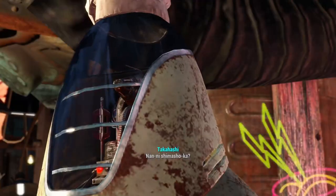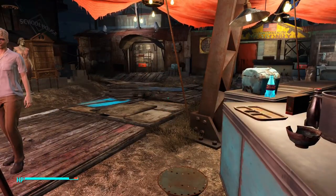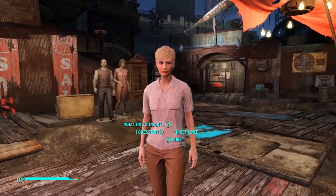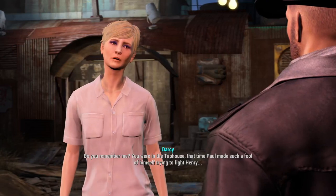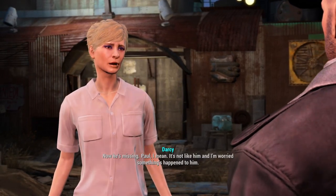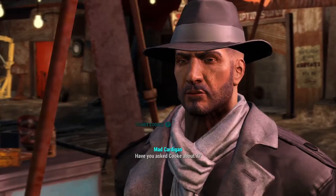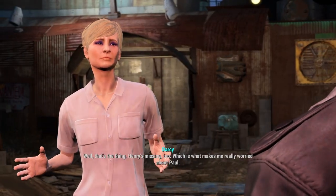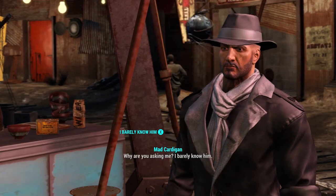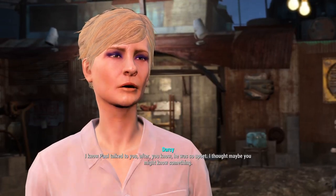Excuse me, can I talk to you a minute? Oh — that's Paul's wife. She tracks you down. Hey, do you know where my husband is? How did you recognize me in this costume? She says she was at the tap house when Paul made a fool of himself trying to fight Henry, and now he's missing — it's not like him and she's worried. That's the thing — Henry's missing too, which is what makes her really worried.